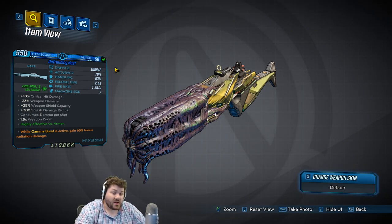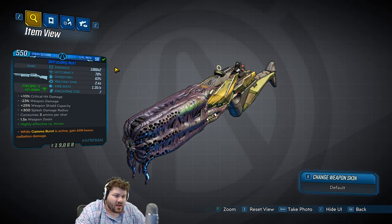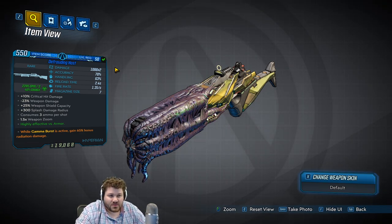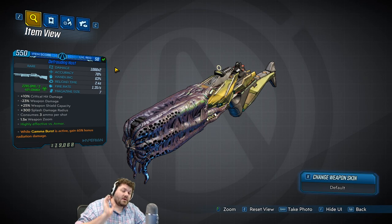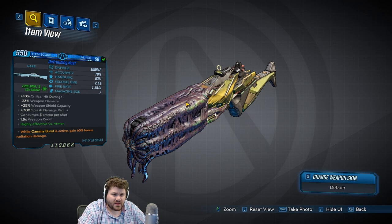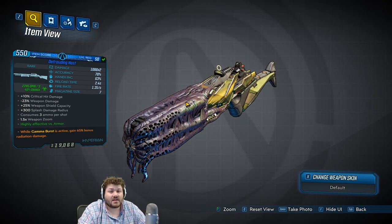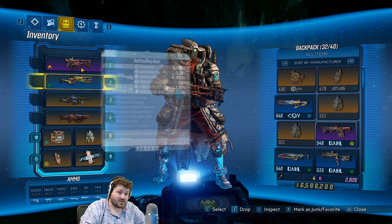This is a times two version. The times one versions I think actually perform a little bit better for some reason, but I'm going to showcase the times two. I think my times two isn't performing well because of the corrosive element rather than matching the element to the mobs I've been fighting. I really like both the single and double fire versions. I don't think these can roll that 620 damage barrel — if you guys have any crazy different ones, I would love to know if they even exist.